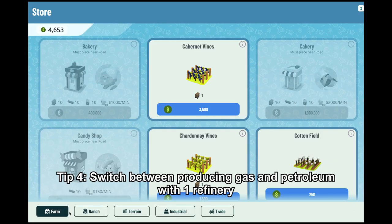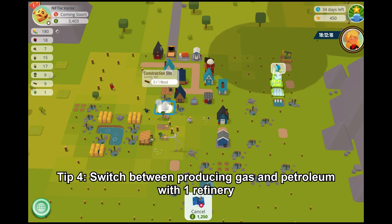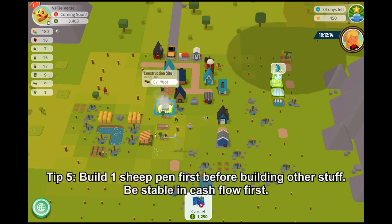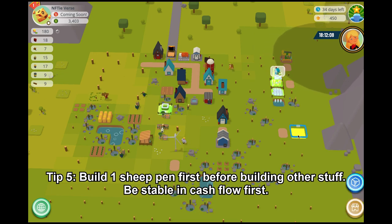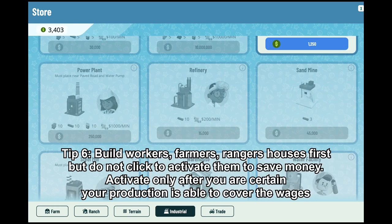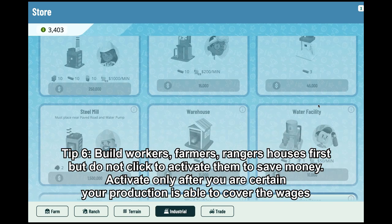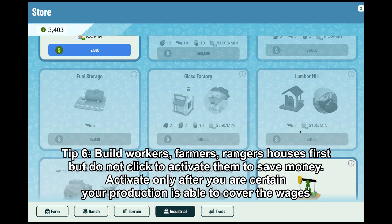Tip 4: Build one refinery and switch between producing petroleum and gasoline. Tip 5: Build one sheep pen first to be stable in cash flow before venturing out to produce other goods. Tip 6: Build workers, farmers, and rangers houses first, but do not click to activate them because it will cost you more wages per minute.